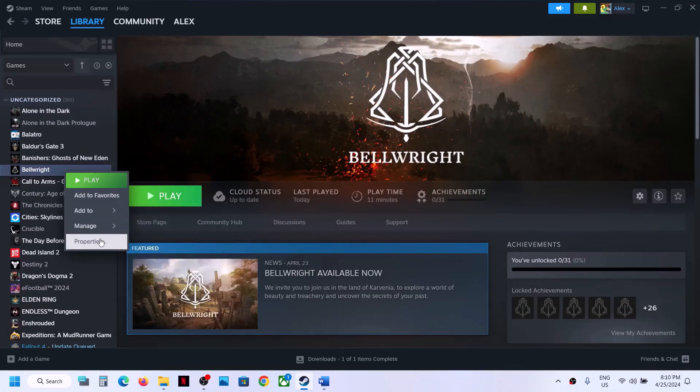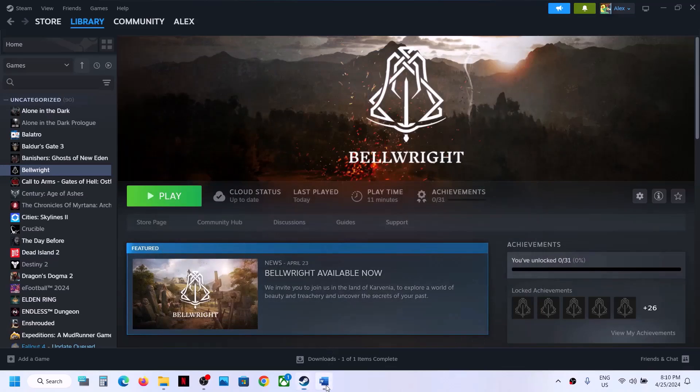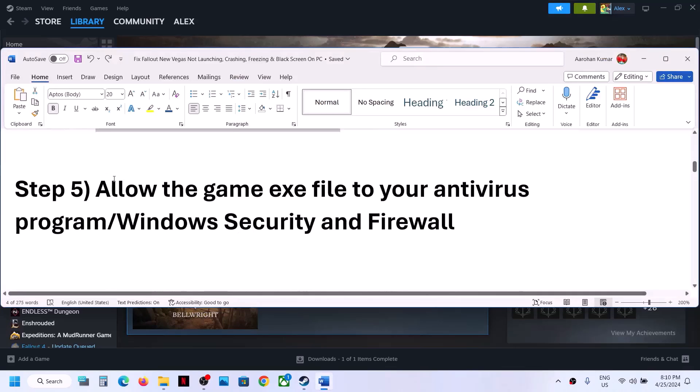The next step is to verify the game files — this is important. Right-click on the game, select Properties, go to the Installed Files tab, and then click on 'Verify integrity of game files.' After the verification is complete, launch the game.